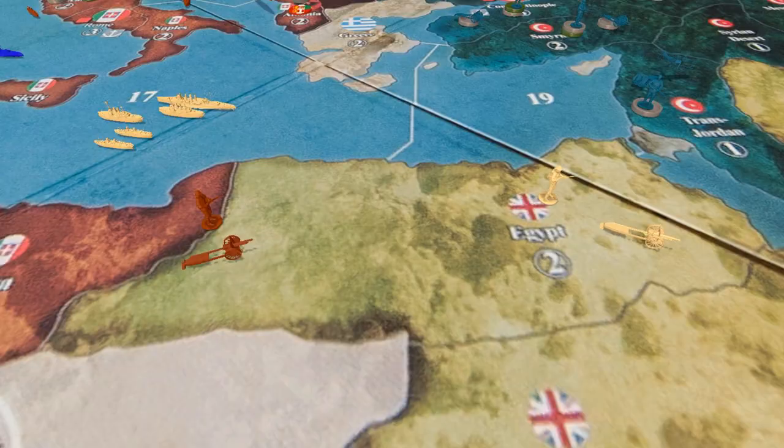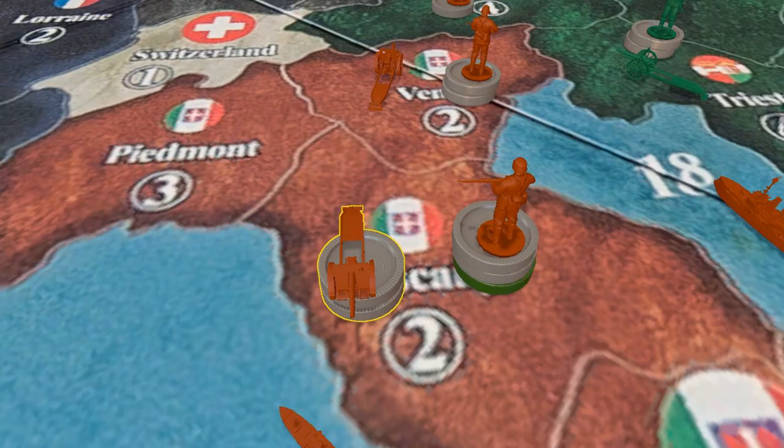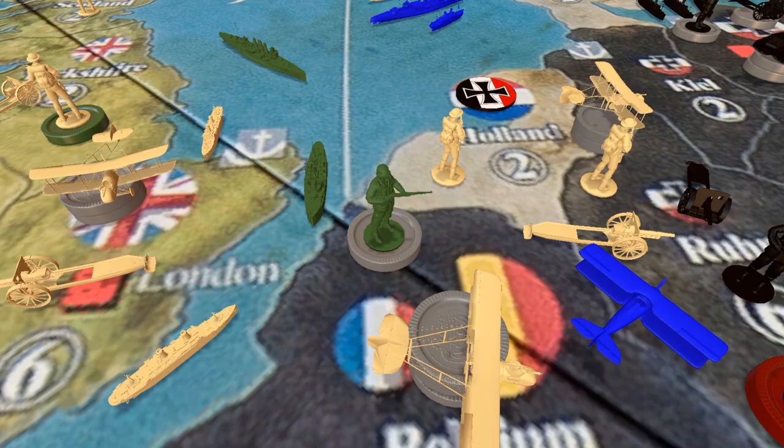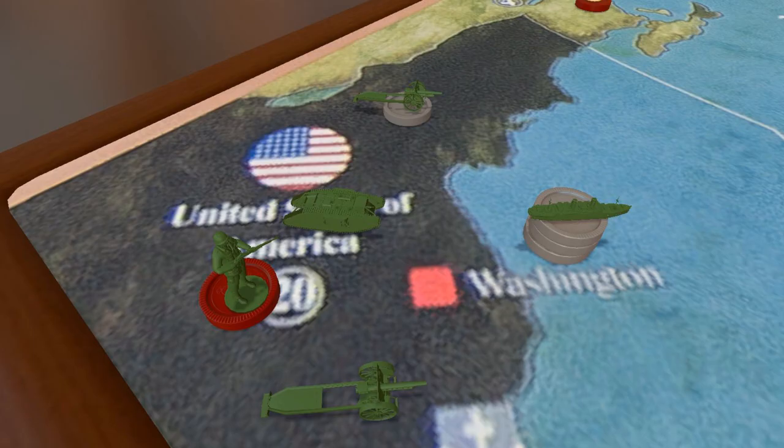Italy also moves in to reinforce Egypt from an oncoming Ottoman attack, and places their reinforcements. On to the Americans: they get one tank, two infantry, one artillery, and a bunch of transports to take it all over. They move their infantry into France, marking the first American troops to land on European soil. The other units get placed and they are ready to join the fight.